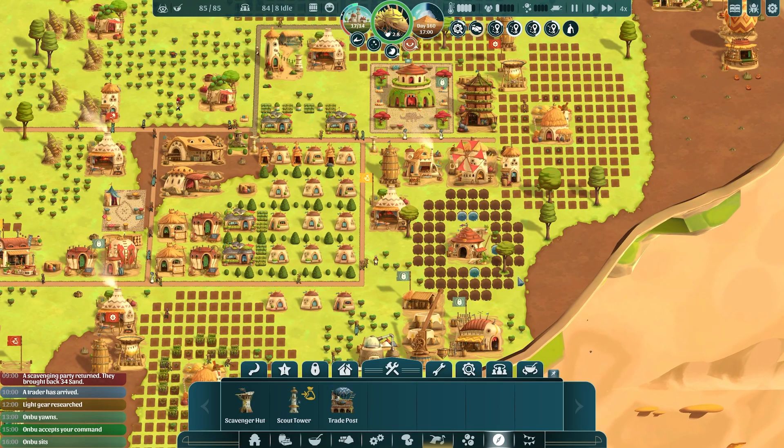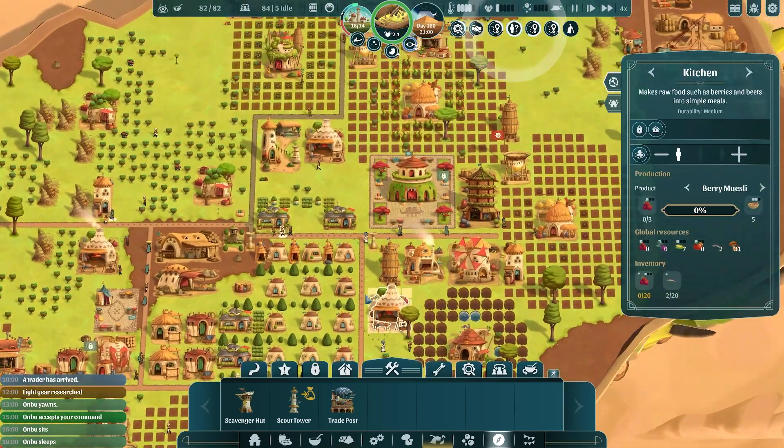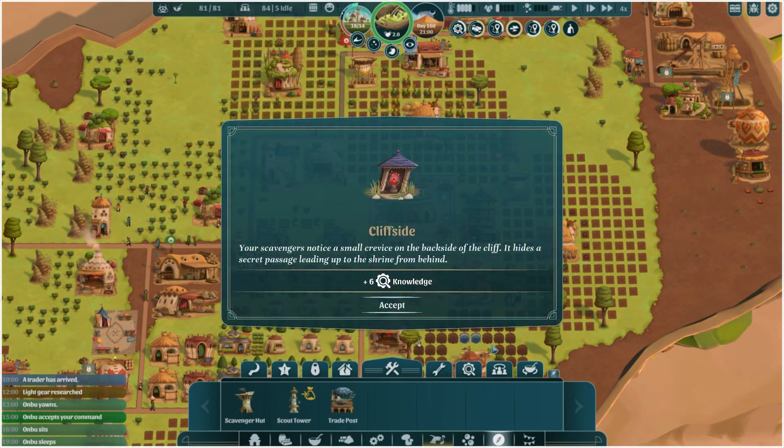Anbu is sitting down so he's going to have a nap. We are out of fish so this kitchen hasn't much to do. We've got another decision to make on the cliff side. Our scavengers managed to locate the shrine but there's one problem — it's embedded high up in a sheer cliff face and seems completely inaccessible. Looks like we'll have to climb, there has to be another way to get there. Let's look around — trying to get up there would be too dangerous. Let's look for another way around.